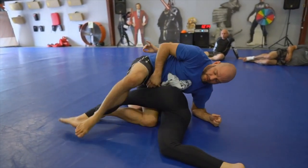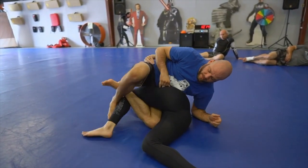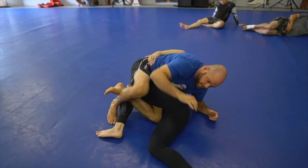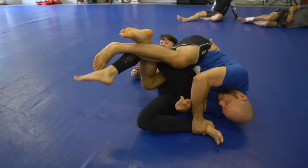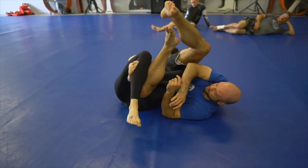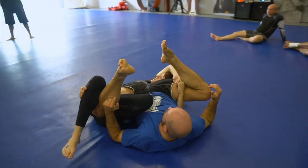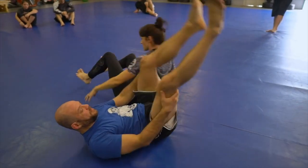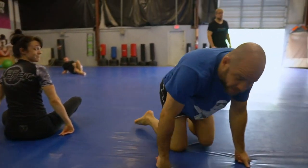Go ahead and let them have the leg. Top arm grabs the top hip. Bottom arm is going to go to the bottom knee. One more time — figure four. Go ahead and lace up the banana split. All right, you guys got it? Ready? One, two, three.